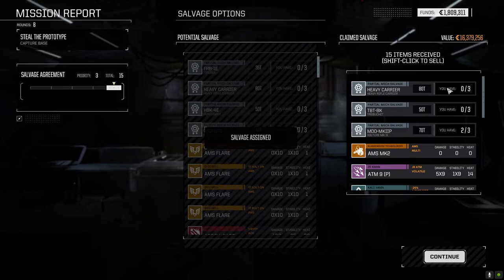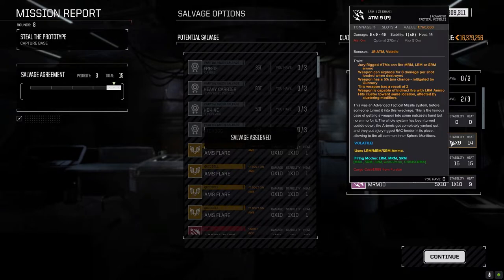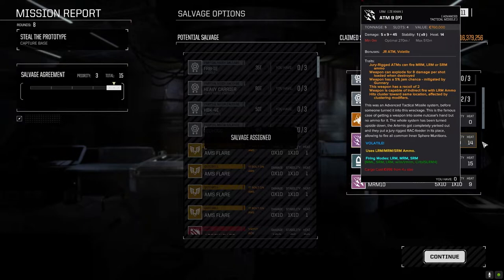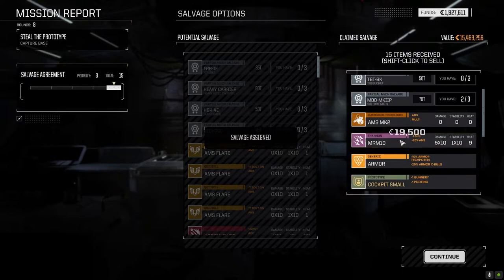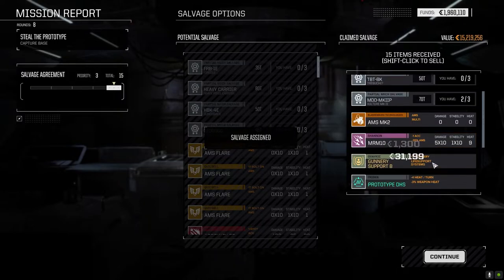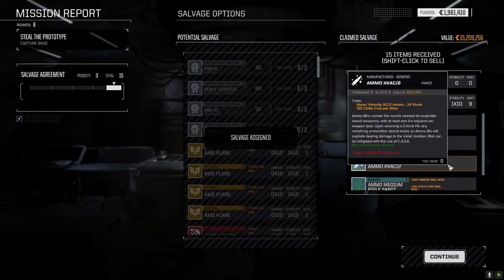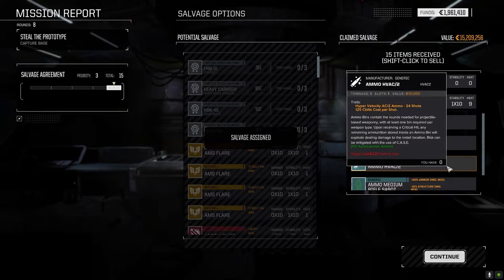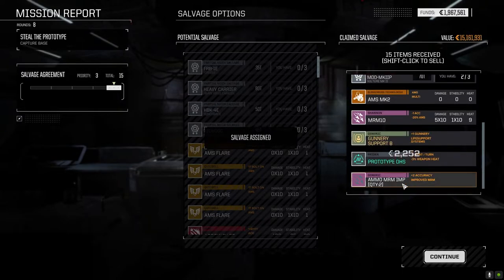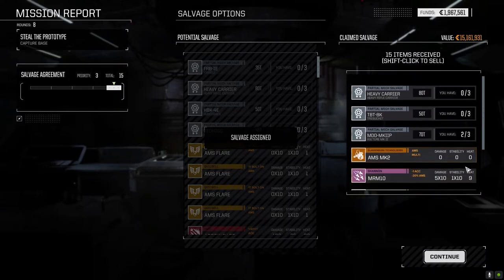Heavy carrier piece, Trebuchet piece — probably just going to get sold. AMS Mark II — beautiful. ATM-9 pirate — I don't think we're going to be using pirate ATMs in this playthrough, so this one can go. Heavy rifle can go. We'll keep the MRM-10 as backup. Armor can go, small cockpit can go. Primitive sensors, HVAC ammo — I'm not going to take a hypervelocity autocannon, so I can get rid of that. MRM improved — that's nice backup ammo. Not bad.